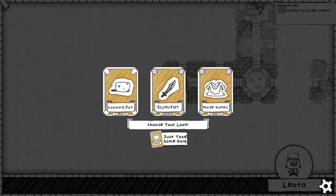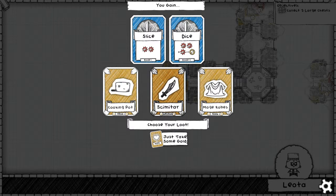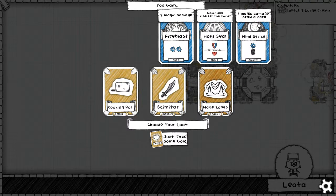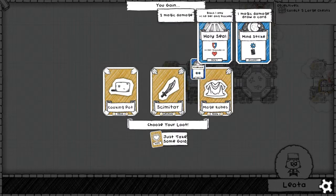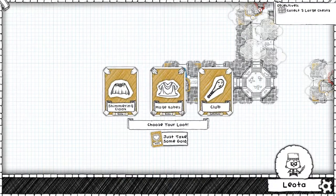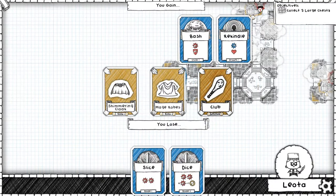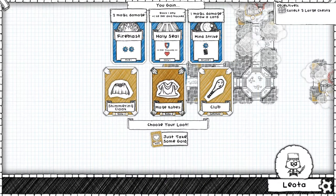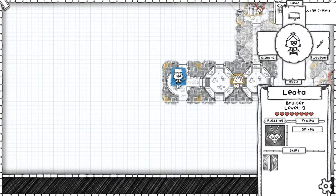Good job, Leota. So we lose the plus one if we take that. Scimitar looks like an awesome pick for us — look at that, we get a dice, it gives us plus one. Let's try that out. This is good too but I'm going to try out the Scimitar — give us some damage cards. And we get this chest: Shimmering Cloak, Mage Robes, or a Club. I'm not going to change out the Scimitar I just got. I think we'll go with the Mage Robes — gives us some block and some card draw.